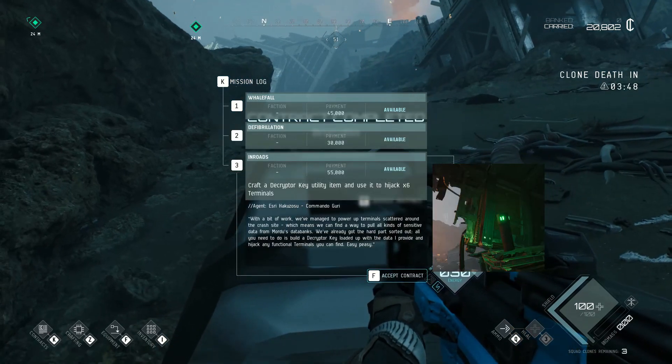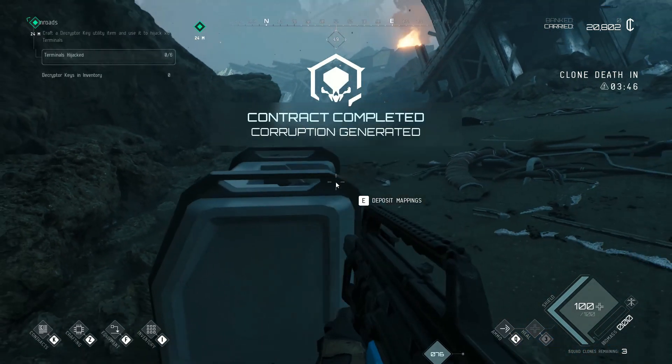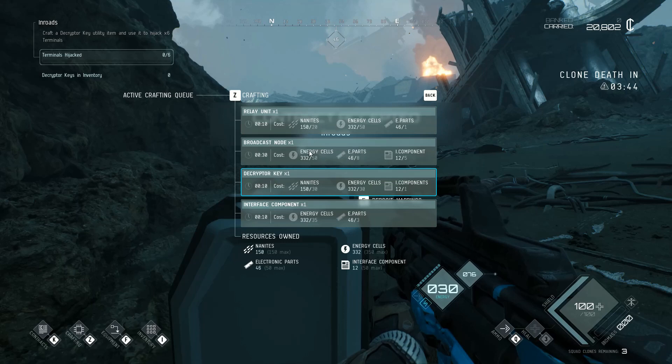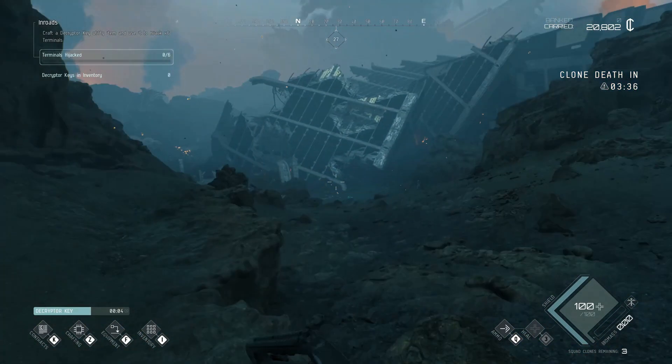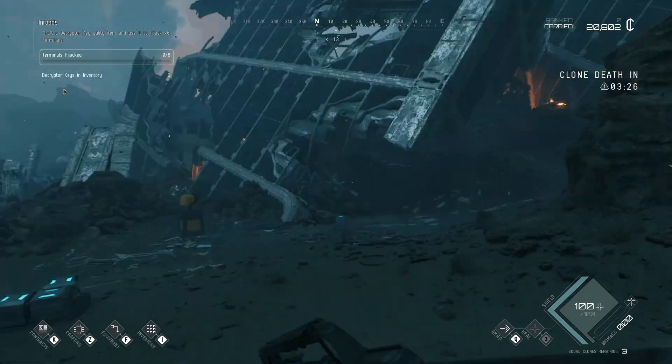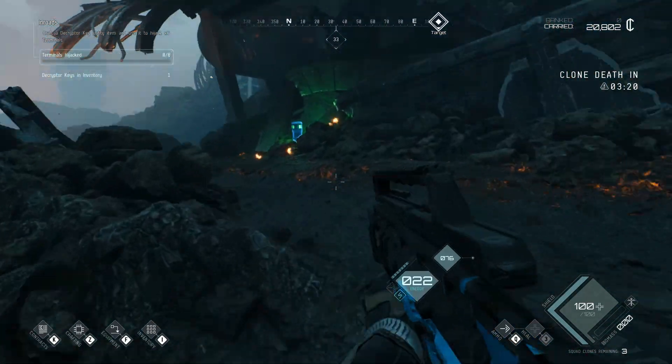When running the mission Inroads, you have to first craft an eye component before you can then craft a decrypto key. This caught me out when I first ran this mission type. Alternatively, you can loot the eye components near the core, or the decrypto key itself from other players. The objective will only show up green once you have the key in your possession.